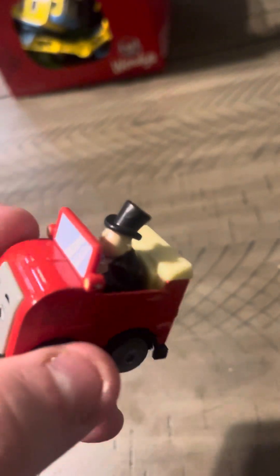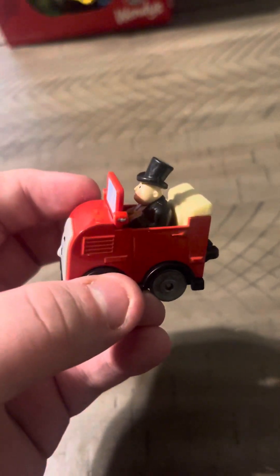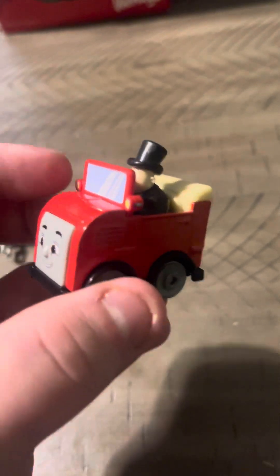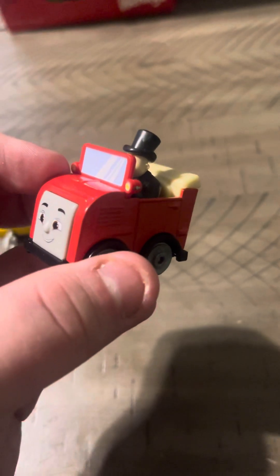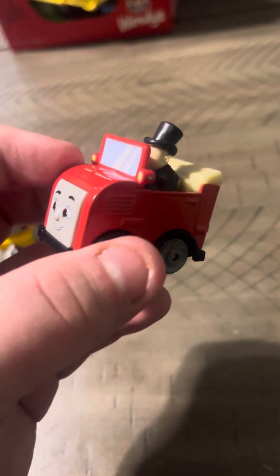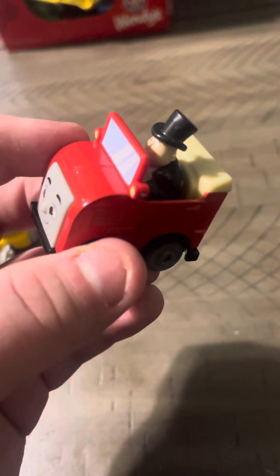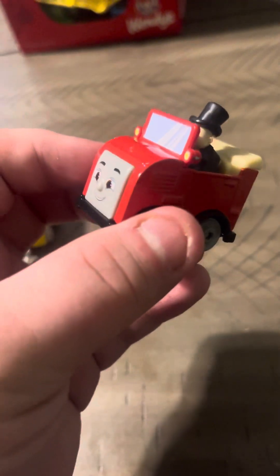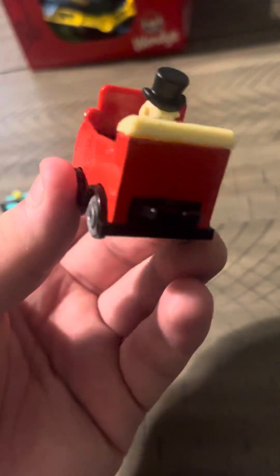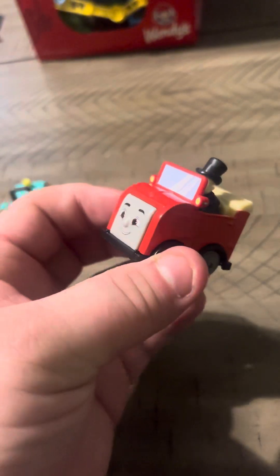Oh yeah, as I mentioned, he comes with Sir Topham Hatt, who as the series progressed is now driving him around Sodor. Emily used to take him around Sodor in her coach, but when Season 3 progressed, this was dropped in favor of having Winston taking Sir Topham Hatt around the island and Emily being the safety engine, which was left undiscovered since Season 24 until recently.